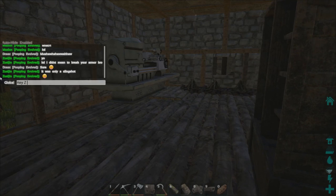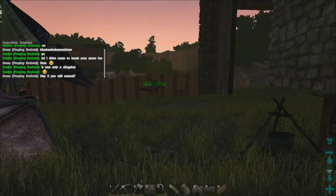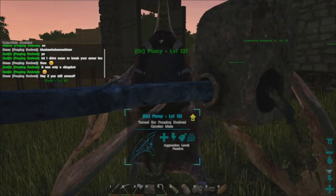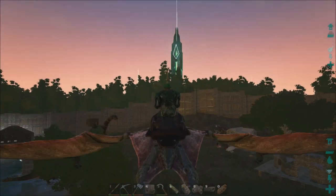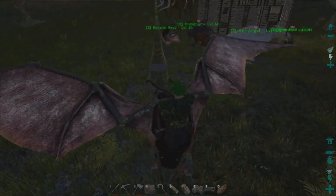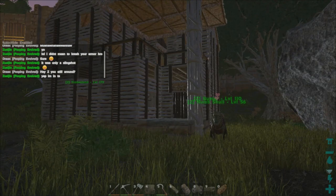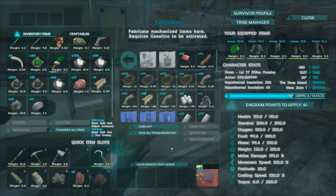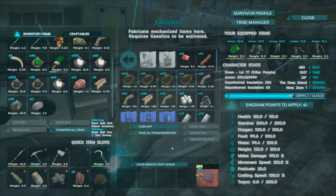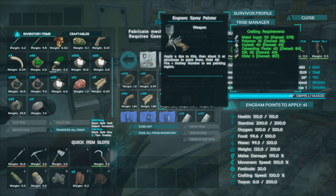Hey Z, you still around? All right, let's see. Maybe it's over in his place. Come on, get on the bird. Let's go check out his spot. He's in TS. All right, maybe we'll hook up with Z real quick and see if he's got it. Well, I couldn't end up finding the gun, so I had to make another one.